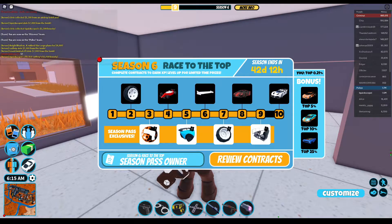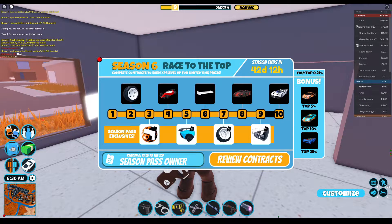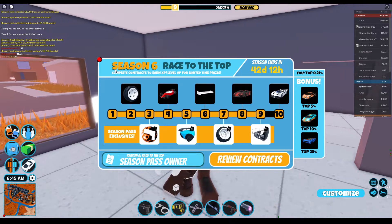Well, it's an apartment item. We all love apartment items, right guys? It is called the Slim — the Slime — Slime Rig? I don't know.